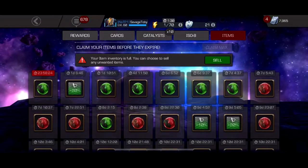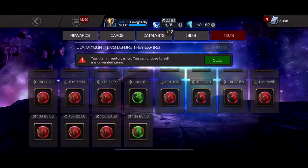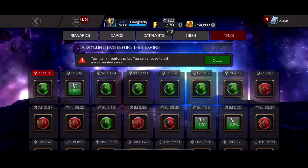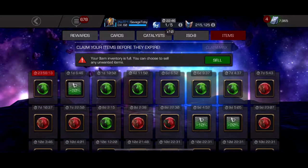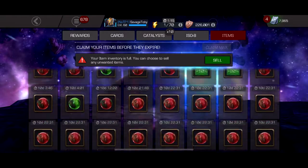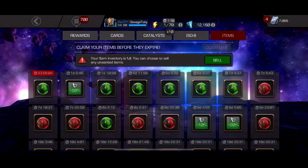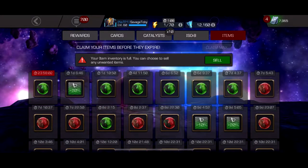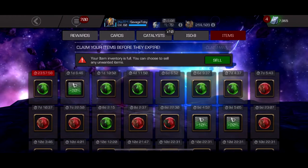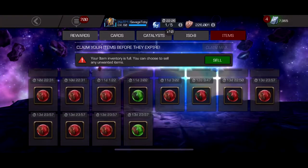I have 10 revives and a crap ton of potions in overflow, and a few of them have already expired already. This is stupid. Revives are so valuable, but if you have no hard content to do, they just go to waste. It's really annoying seeing all this stuff go to waste, especially when a few months ago when I was just on Act 6, I would have killed for more revives and more stuff in the stash. It does pain me to see all this stuff run away.